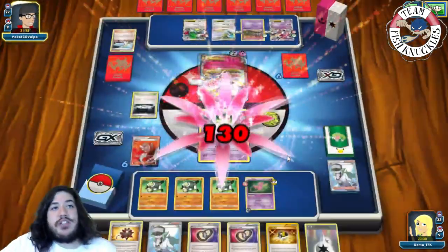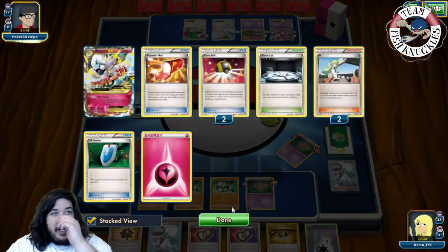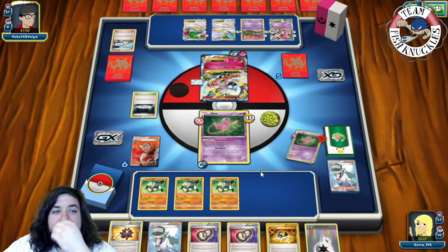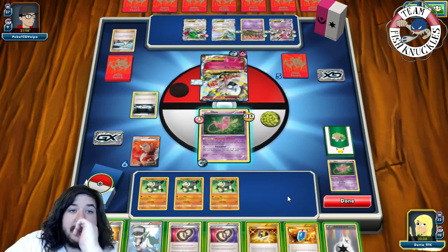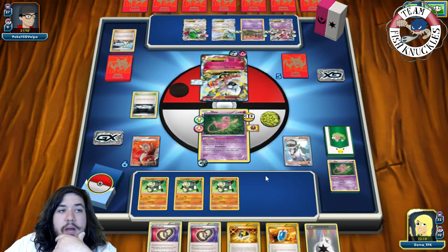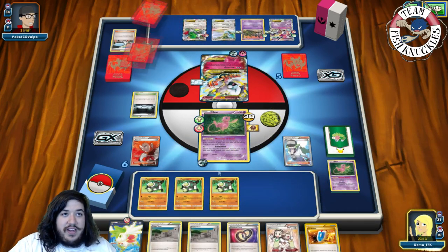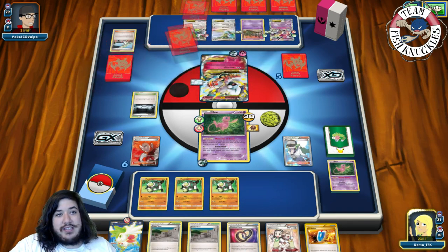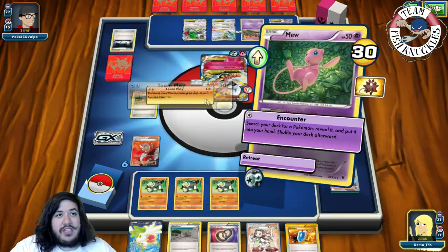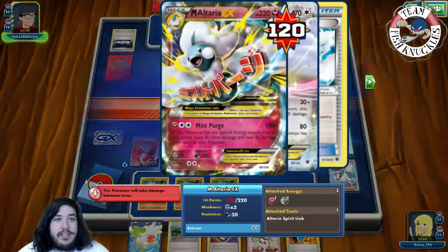Opponent uses Miss Purge — Garbodor isn't down so we're fine. We send out Mew, put a Burst Balloon on it, play N, go down to five. We get six new cards — and we find a Fated Town! We put down Fated Town and Team Play with Passimian for three, six, nine, then plus Fated Town — 100 plus 20 is 120 damage. Let's use Team Play for 120.